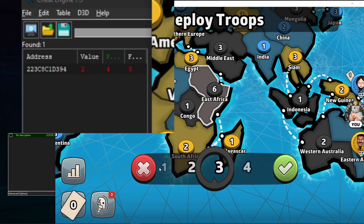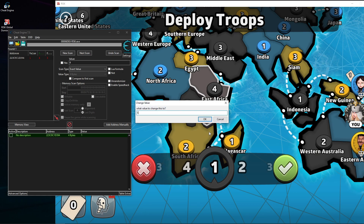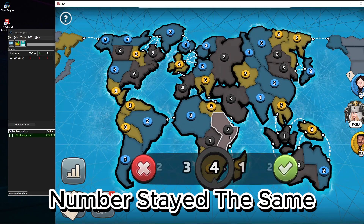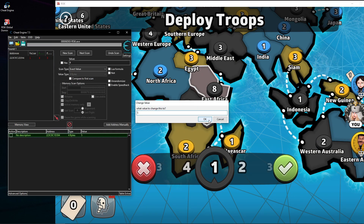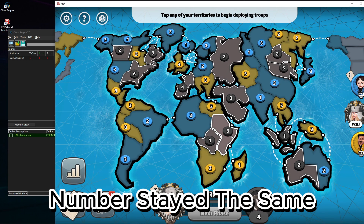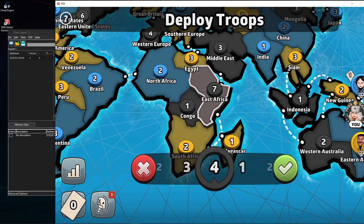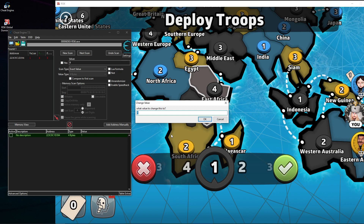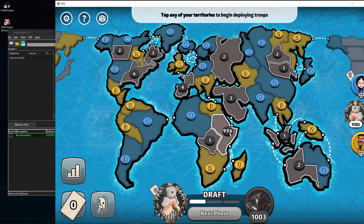If I select it and switch this value, you can see that it switches up there in the game too. In the old days you couldn't just type five and add five troops. You would type something like minus a thousand — of course this is a large number, not literally that — but what you'd type would break the game's math. You press OK and it adds the troops anyway.